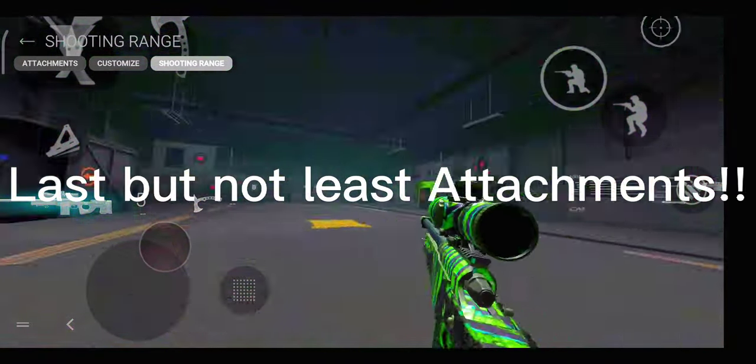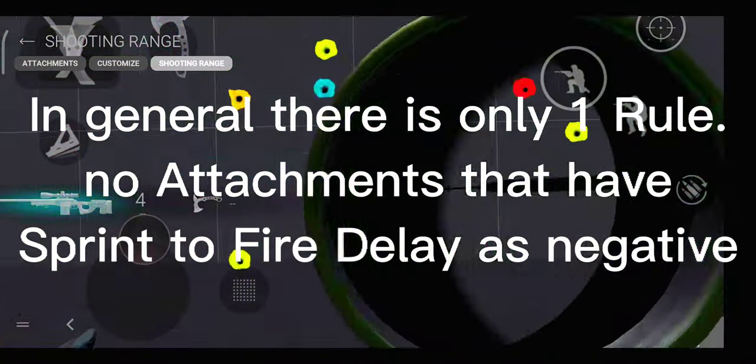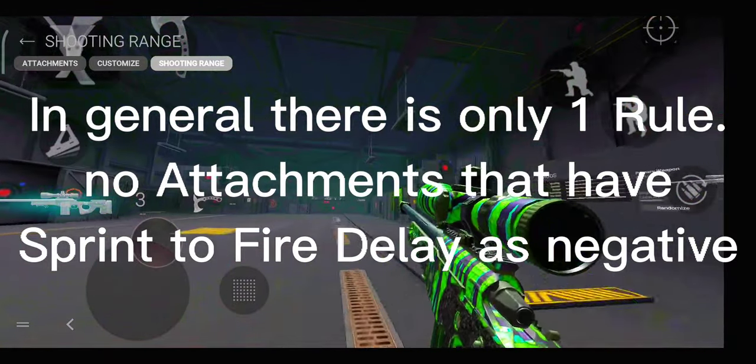Last but not least: attachments. In general there is only one rule — use the attachments that have sprint fire delay as a negative value.